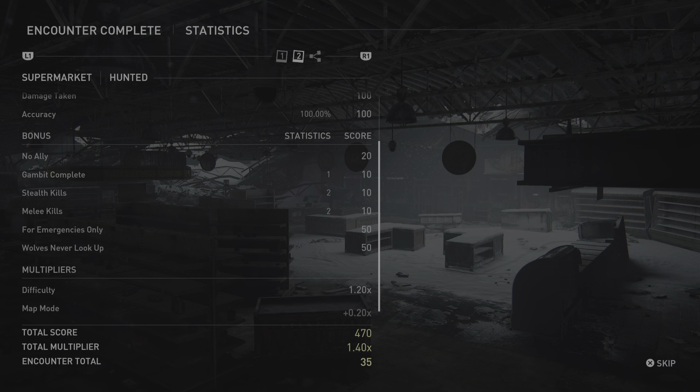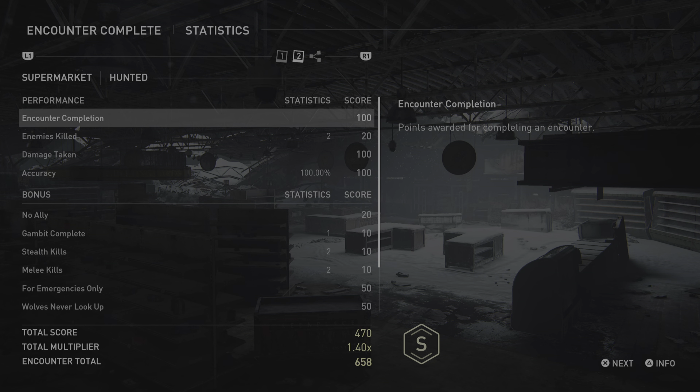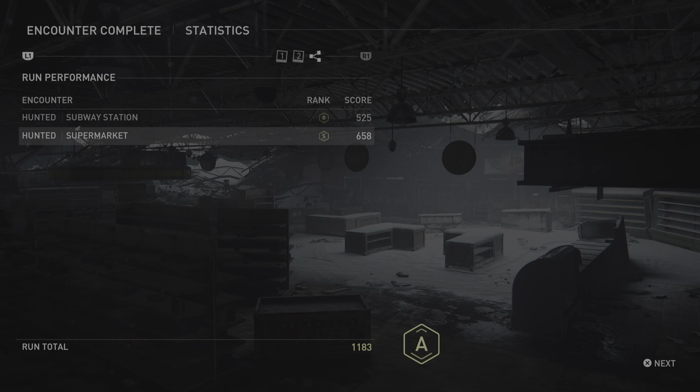Encounter complete. Supermarket — Hunted. Total score: 470. Total multiplier: 1.40 times. Encounter total: 658. Hunted — Supermarket. Rank: S. Score: 658. Run total: 1,183. Run rank: A.